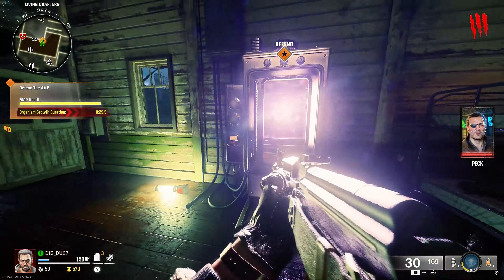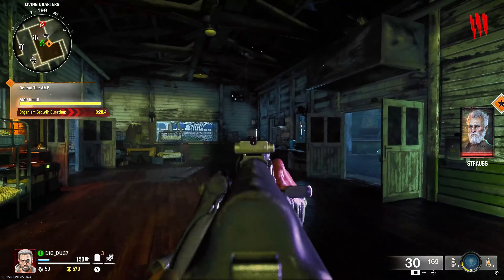The second generator is going to be located all the way down the stairs, following the orange star inside this room to the right side. If you look to your left side, Jug is going to be available in the corner right there. It's the same idea - turn on the generator, defend it, and then you can also buy Jug after that as well.